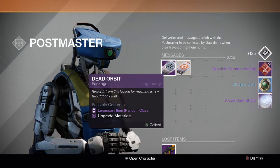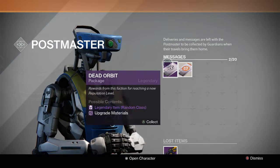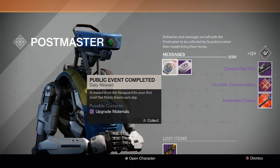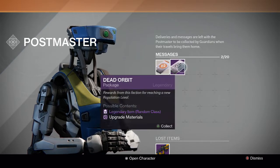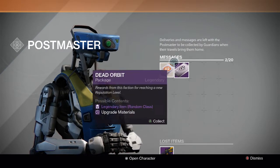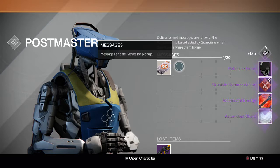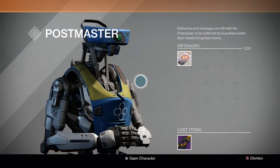Next one we get a commendation, strange coin, and an Ascendant Shard. And finally for the last one, we get another Exodus item, a crucible combination, and Ascendant Energy. I actually leveled up my Dead Orbit one more time, so we'll open up this eighth package — hopefully this one's good. And we get a Fate Killer Hood helmet combination, Ascendant Energy, and Ascendant Shard. That was really, really unlucky — I opened eight and thought I'd get at least one shader or ship.